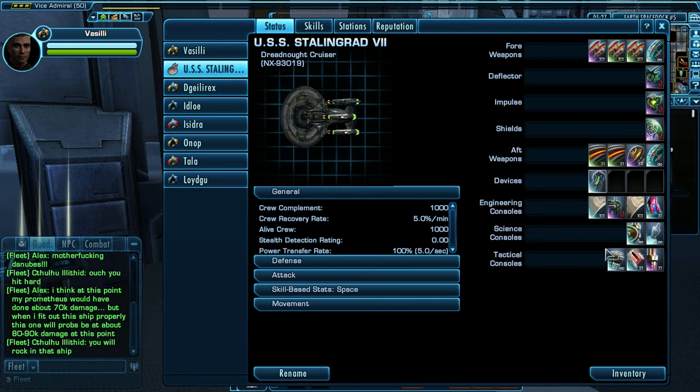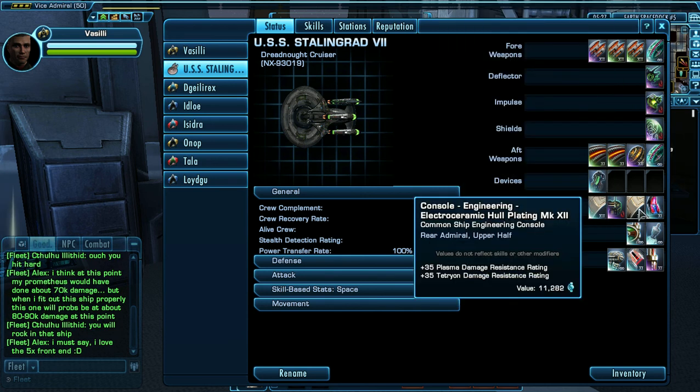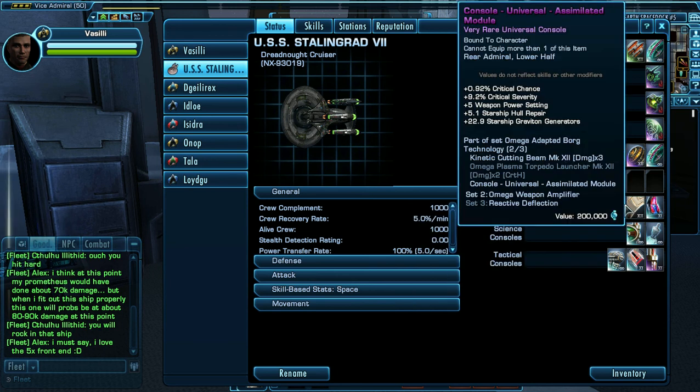The devices slot has fighters, but I never use those, so don't worry. I have a Mark 12 rare electro-ceramic hull plating, which is good for plasma and tetrion resistance. I also have a common version of that, a Universal Assimilated Module, and the Kinetic Cutting Beam.